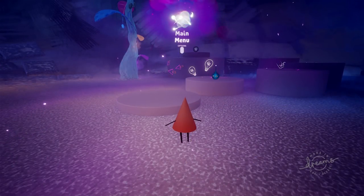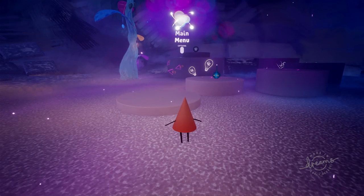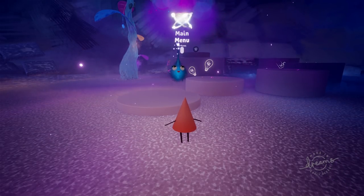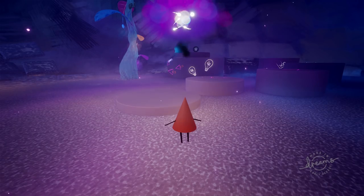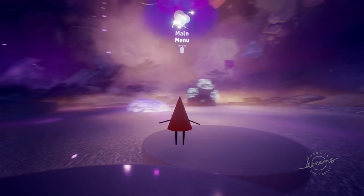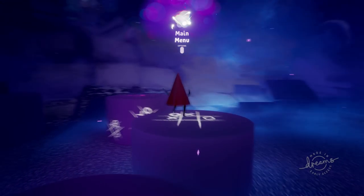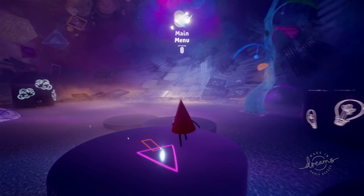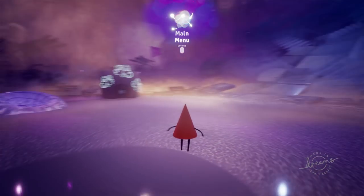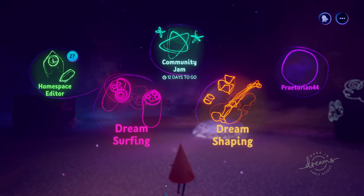Hey, what's up guys? I'm Praetorian and Jinx here, welcome to Dreams on the PS4 Pro. This is the early access version of the game that just came out today. What we're looking at here is the home menu — you can design all this yourselves, I haven't done anything, this is just the way it looks. You can design this whole place yourself, though it is a little bit more limited than the regular designing area. We're not gonna be checking out the creation aspect of the game, any of the mechanics — all we're gonna be doing today is taking a look at other people's creations.